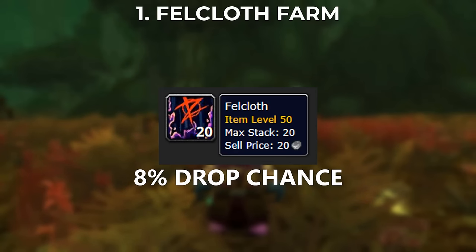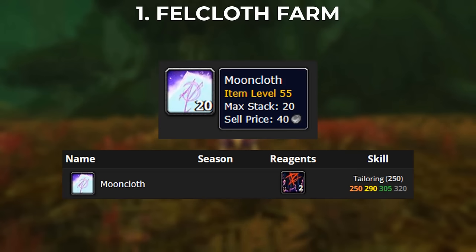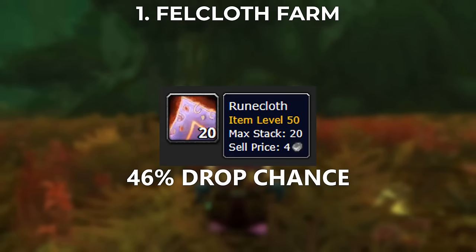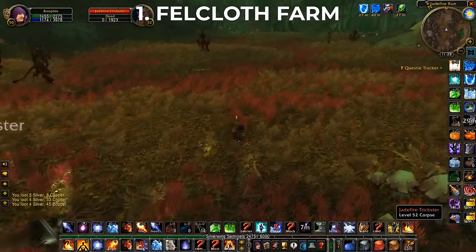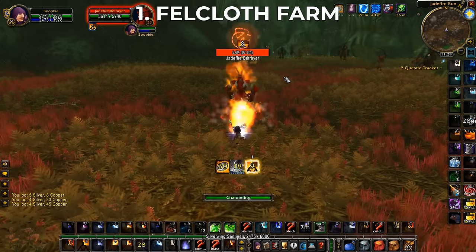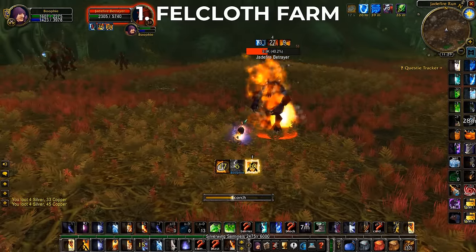The first gold farm is the Felcloth gold farm. Felcloth has an 8% chance to drop from these mobs. It's mainly used to make Mooncloth and many other crafts with professions. You're also going to get a bunch of Runecloth when doing this farm — it has a 46% drop chance from the mobs. This farm is located in Felwood at this location right here. You can either AoE farm or single target farm these guys.